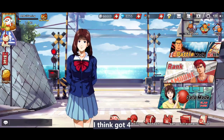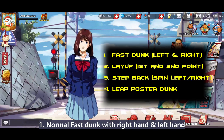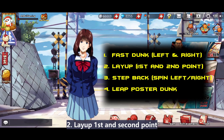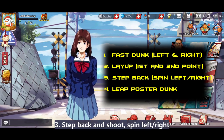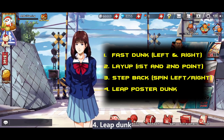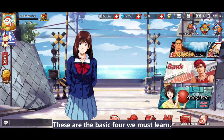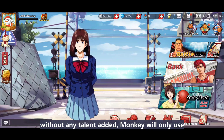How many of his attack modes are there? Let me guess — I think there are four. First is normal dunk with right hand and left hand. Second one is layup, first and second point. Third one is step back and shoot, spin left or spin right. And the last one is leap dunk. Yes, these are the basic four we must learn.